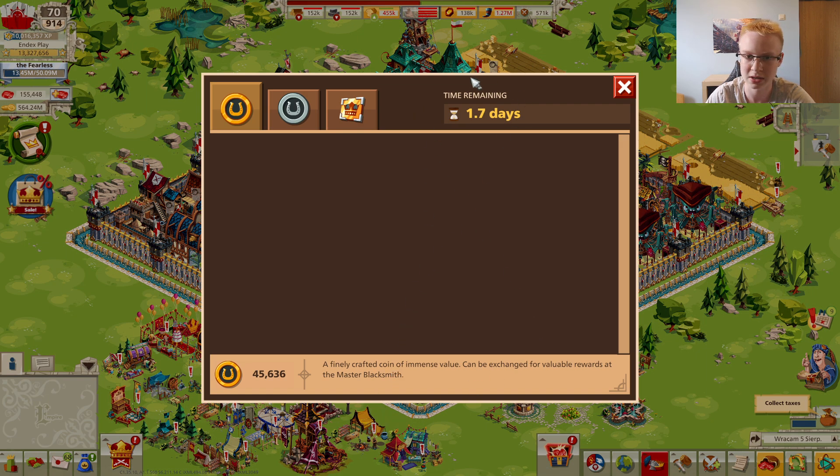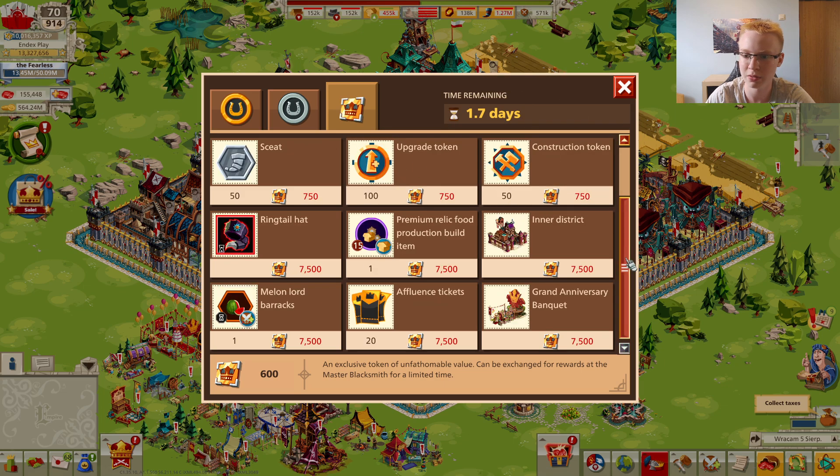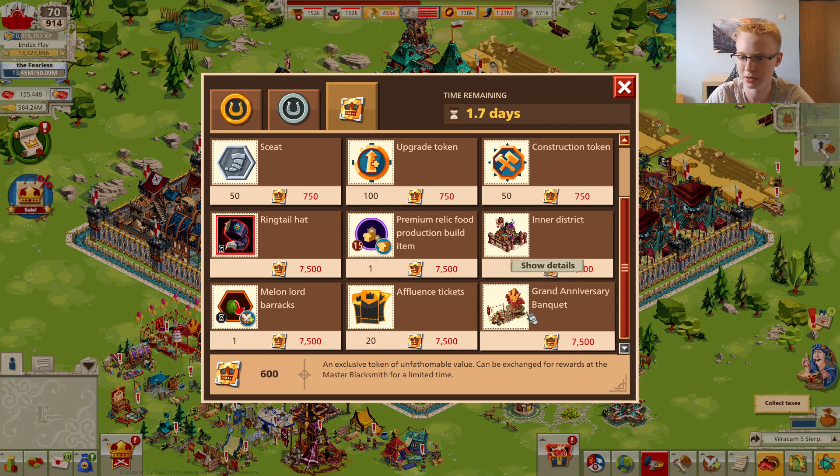In the Master Blacksmith anniversary tab you have 12 options. The first three — horsetails, skips, and veteran horses — I don't recommend buying; it's a waste of currency. The second row is most interesting: seats, upgrade tokens, and construction tokens. The best items to buy are construction tokens and seats. You can also get a decoration giving 3,000 public order, but the price is nearly half of all points you can earn in this event — maybe there's a third part, I'm not sure — but spending 7,500 of this currency on that decoration is not worth it.